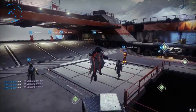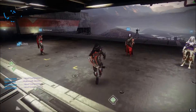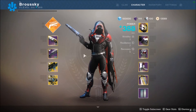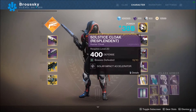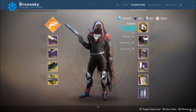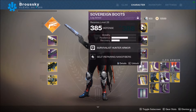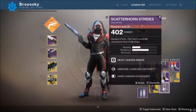Infusion is the process of absorbing one piece of gear into another piece you want to improve. Looking at the character menu, we have weapons on the left with the ghost shell and armor on the right. One way to upgrade gear is if you have two pairs of boots — say one is at power level 385 and another is at 402.